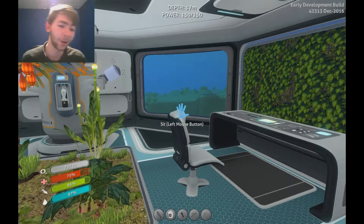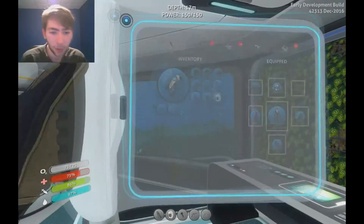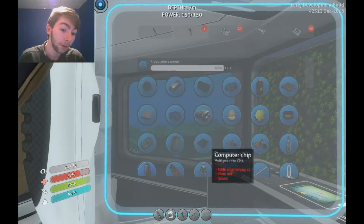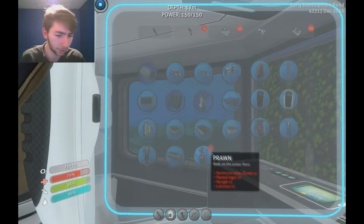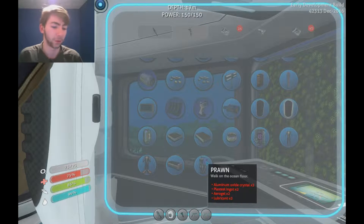And we're back. So, what do we need to make the Prawn Suit? We need two Aluminum Oxide Crystals, two Plasteel Ingots, two Aerogel, and two Lubricant.